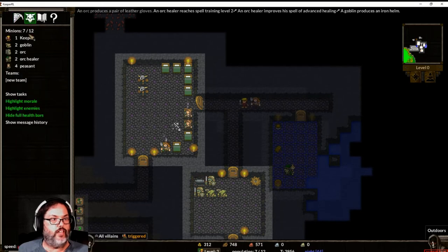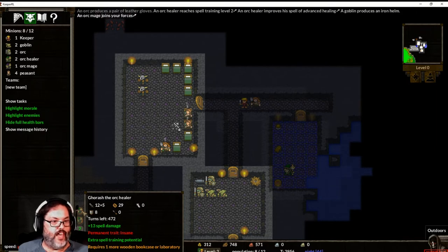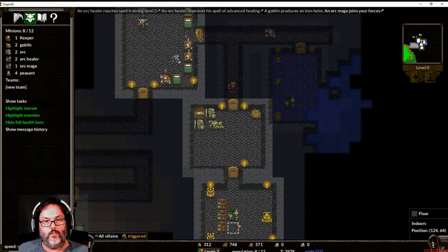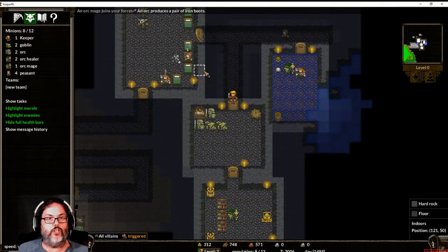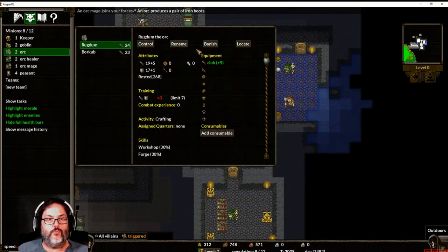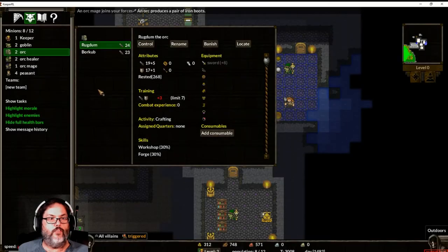We've got two more healers but I already have two, so I want the mage. If you don't want a recruit — like that insane guy — just right-click and they'll disappear. You can see all the stuff that was in the queue is gone, and you can see this green bar filling in — that's the percentage done on that item. I want to go to one of my orcs and give him that sword.